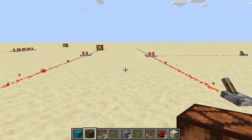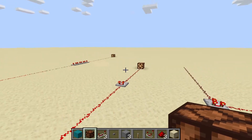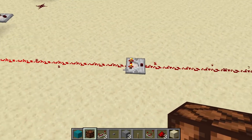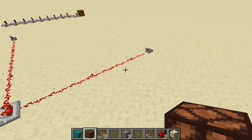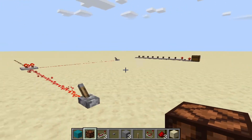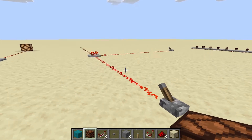The redstone comparator has four different functions. One: it can maintain signal strength. Two: it can compare two different signals. Three: it can subtract two different redstone inputs. Four: it can read certain block states.